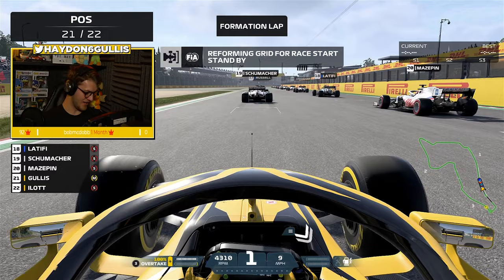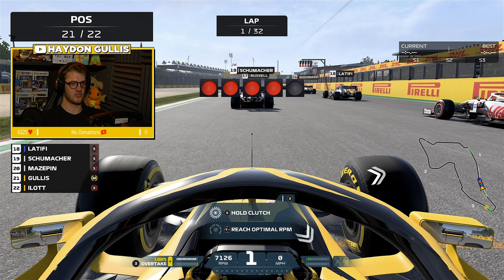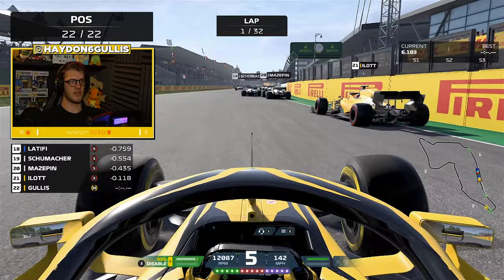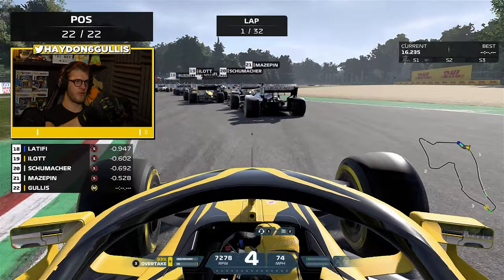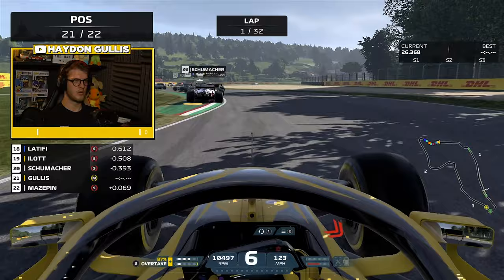Lining up on the grid now for the race here in Imola in our beautiful black and yellow car as the lights are coming on. Five red lights here in Imola and it is lights out and away we go. Because we are starting on the medium tires we get off to a god-awful start, jumped by Callum Eilat all the way down towards turn one. But we actually get a switchback on Mazepin and get the overtake done.